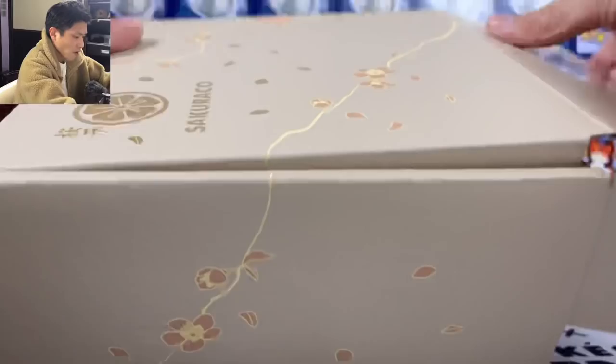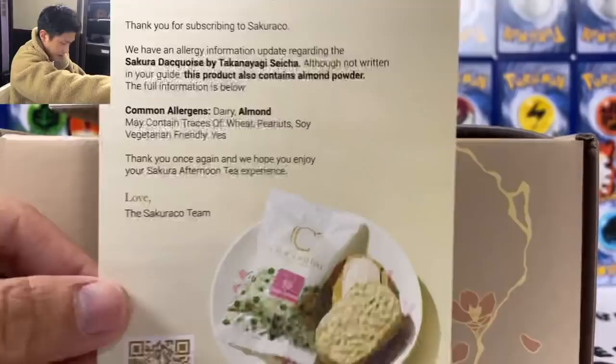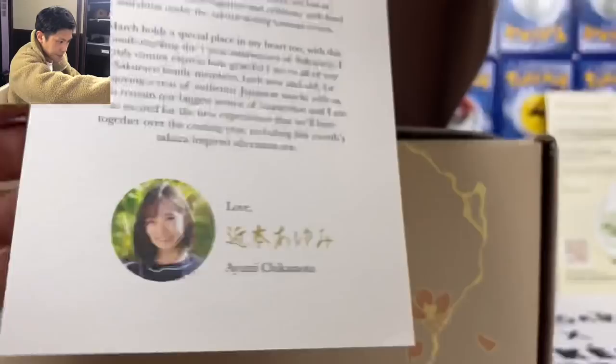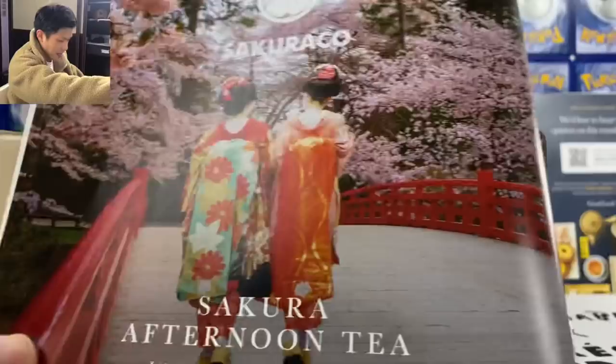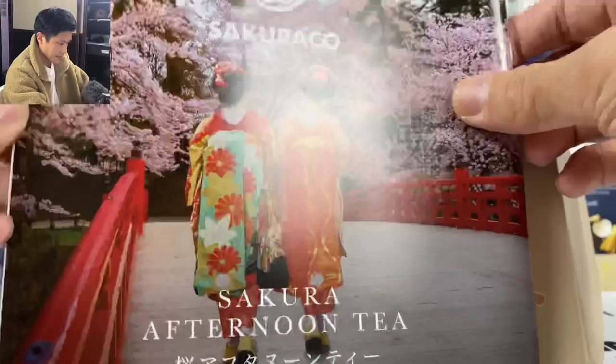Let's open this. We got it open fast. We have a leaflet that points out all the allergic foods you might encounter. Definitely made in Japan. We have this — introducing the Sakurako family. I love this card, it's like a postcard. If you guys want to try this out, the link will be in the description. They've also sent me a coupon code — it will also be in the description below. This is a booklet, a snack guide for March, and more of Sakura.